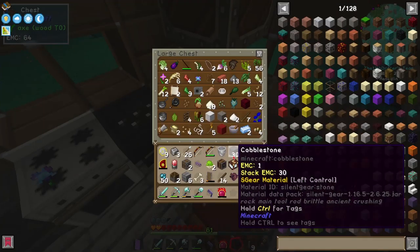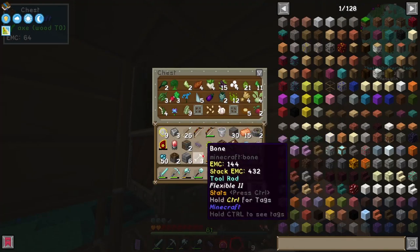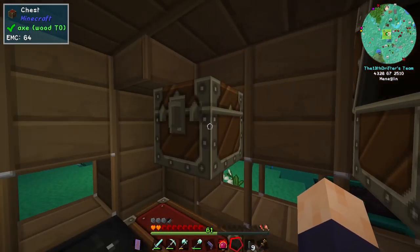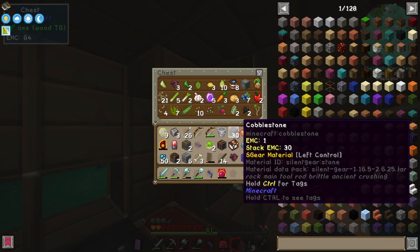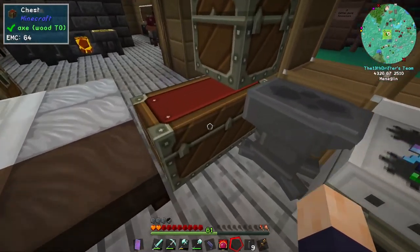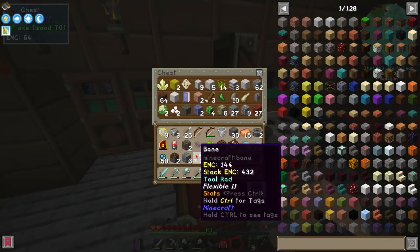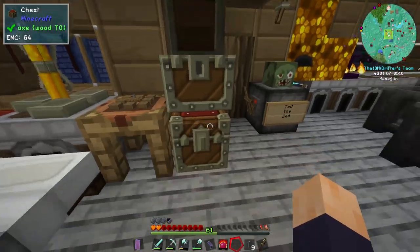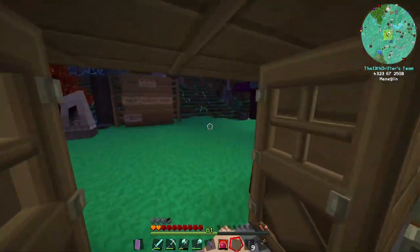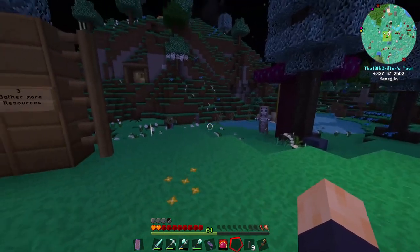Dough! Yeah, that's interesting. I don't think we have any wheat though - we have rye, but I don't see any natural wheat. Did we never set up just a basic wheat farm at all? No, we didn't. Once we've got the design down for the sugar cane farm, we can just copy that over for the wheat farm.